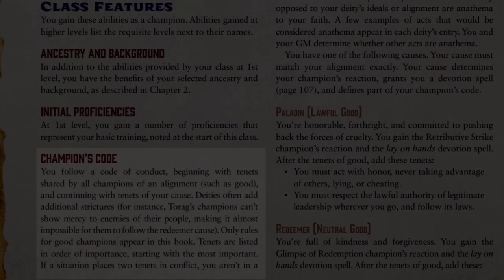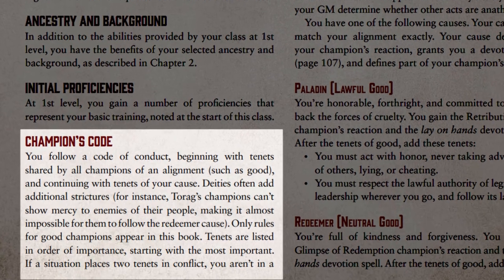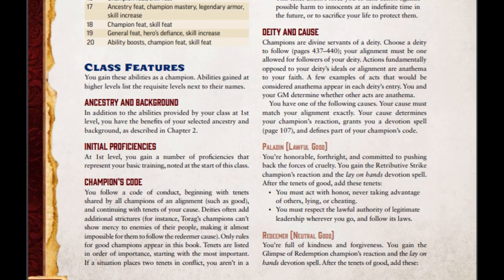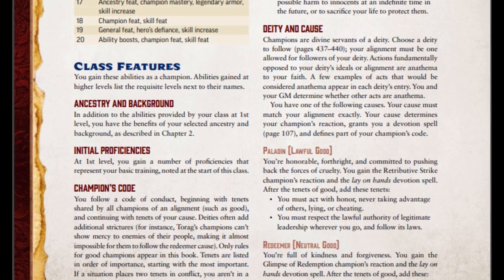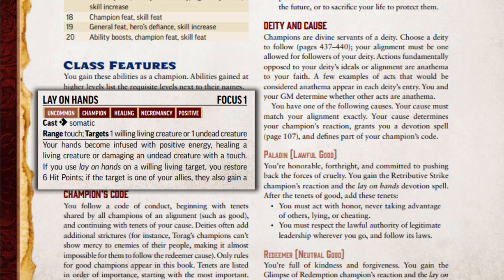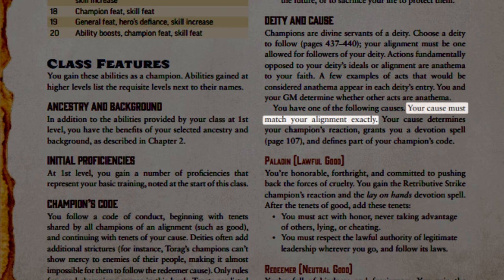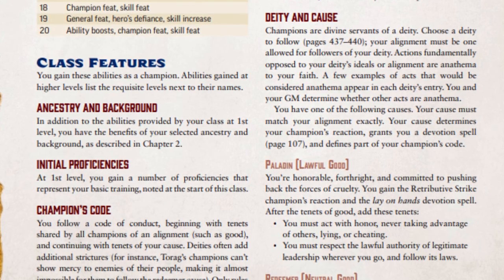Phew! So like I said, you can pick any of these for your champion, as long as your alignment falls under their worship requirements. But the Core Rulebook only covers good champions, so let's talk about those. Depending on your alignment, you are given a cause. Each cause gives a unique champion's reaction, as well as the lay on hands devotion spell. Lay on hands is a simple plus 6 hit points and plus 2 to AC for one round. A champion's cause, sadly, isn't really a choice — according to the rules, it depends 100% on your alignment. But remember to always ask your GM first.